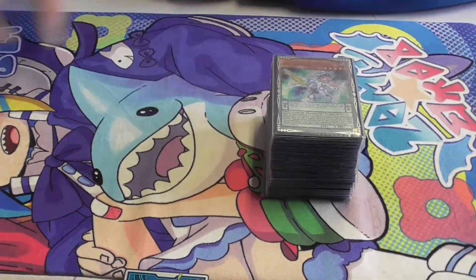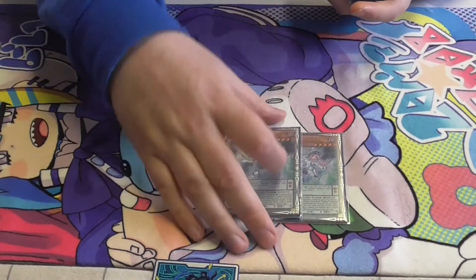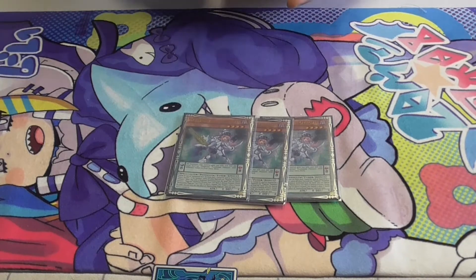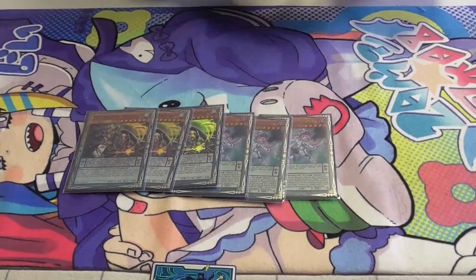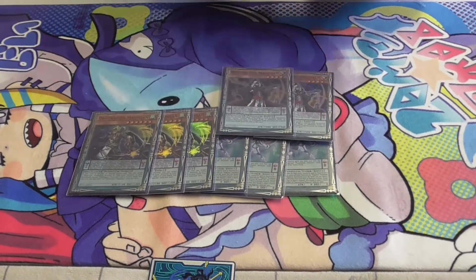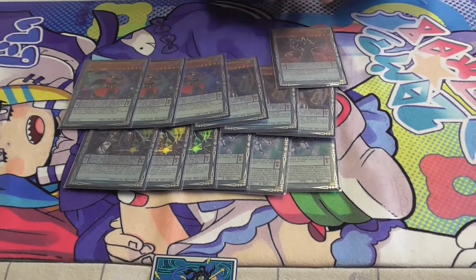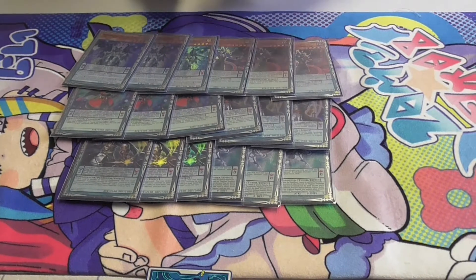Let me get to the deck profile. I played 3 Harmonizing — this one summons a Magician from the deck, it's really good. 3 Oak Dragon, adds back the Pendulums from the Magicians from the Extra Deck while you're under the Magician in the Scale. 3 Wisdom Eye, 3 Double Iris, 3 Proper Poison, and 3 Celestial.